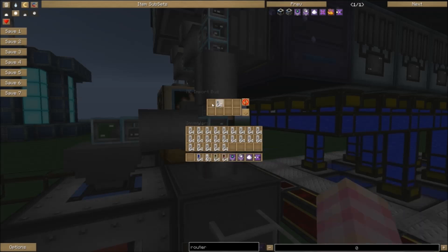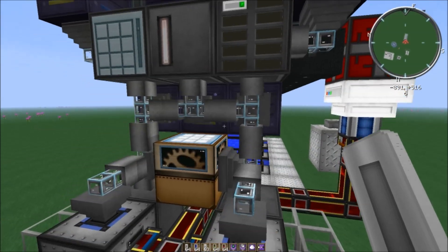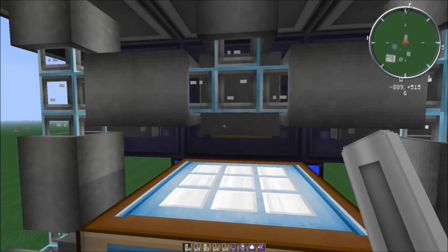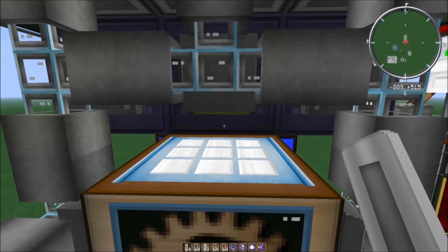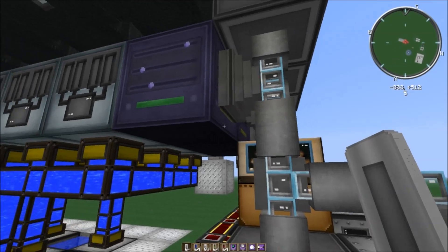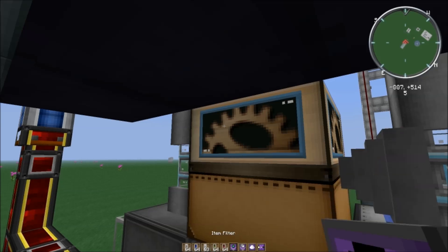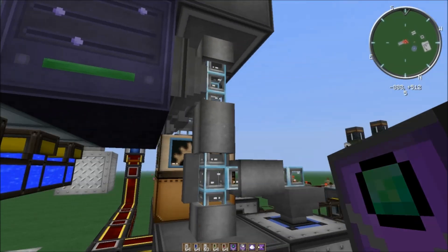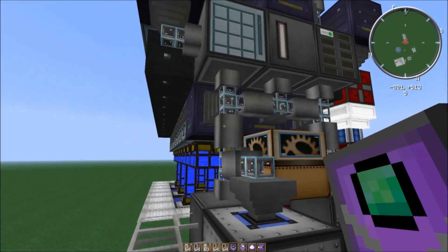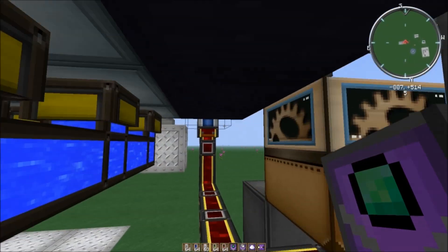Going up further, remember this is the input for the electrolyzers, so we have to configure the routers here. I'm going to go underneath to get access. You need these four router upgrades: the item filter, the machine filter, the speed boost, and the ejector. Whichever router you're using to input items into the machines — in this case the middle one — you need the first three: item filter, machine filter, and speed boost.